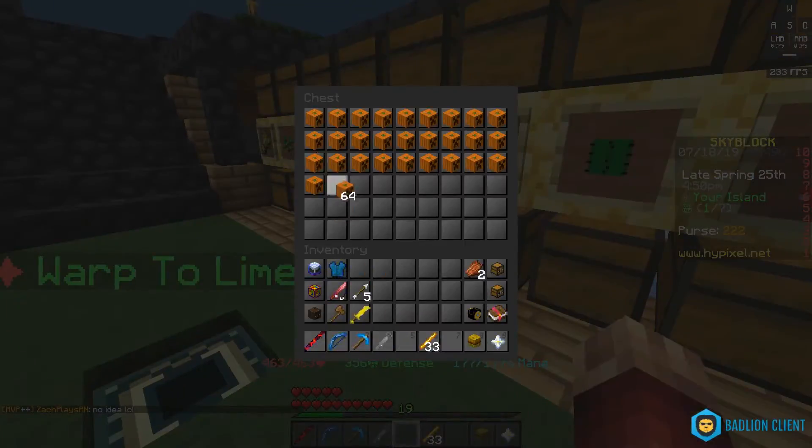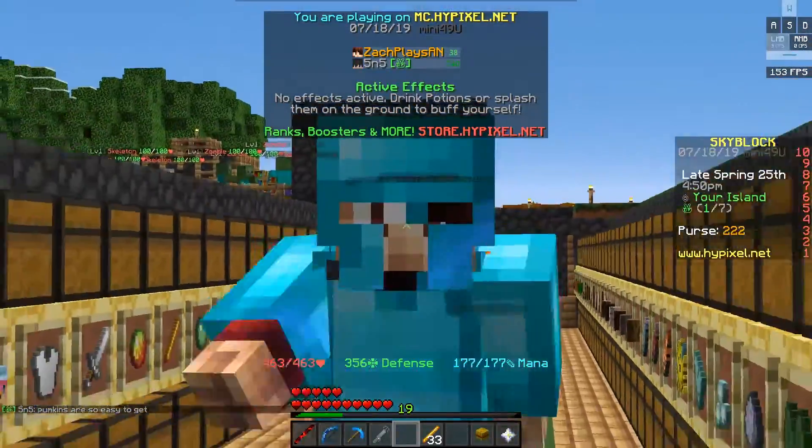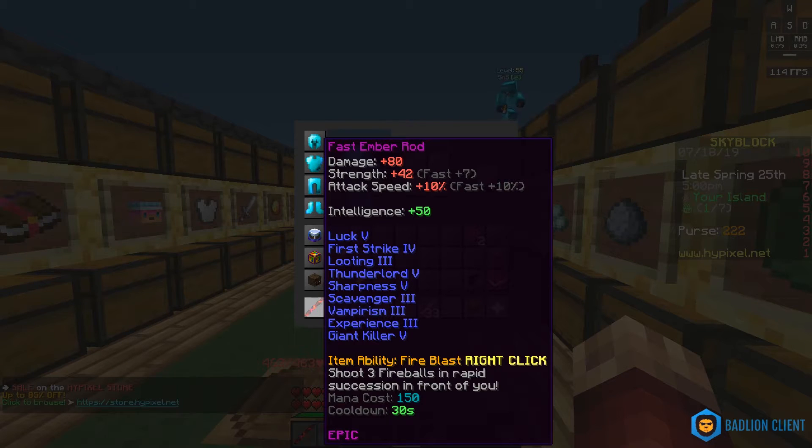So we're finally going to craft ourselves an Aspect of the End. I'm super excited about this. We're also going to do a quick level 60 enchant on it. I really hope I don't get Knockback 2, but honestly it's not the end of the world — I've had knockback on this thing before.